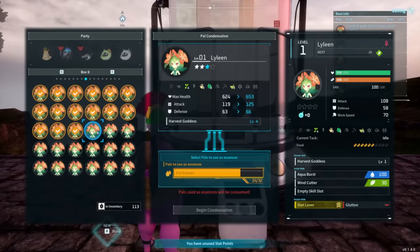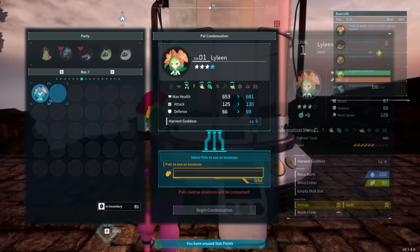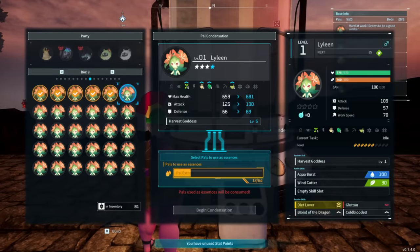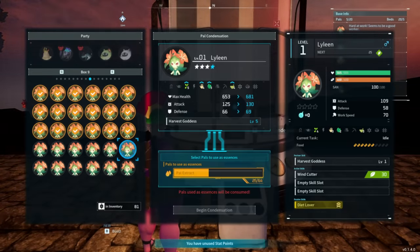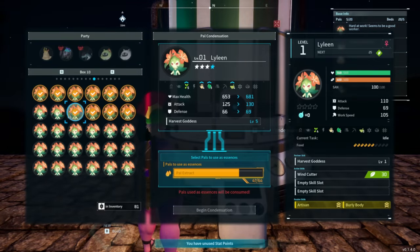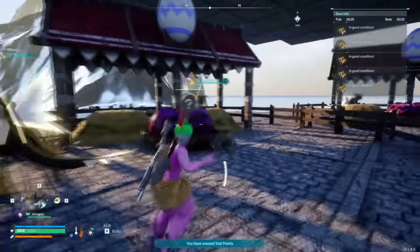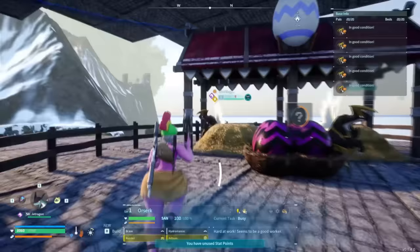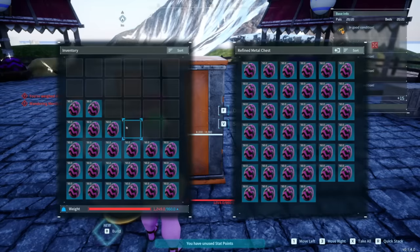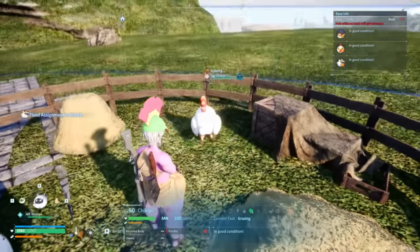You have to use a pal condenser to sacrifice pals to power up one specific pal. If that pal has a level four work skill and you level it up using that system, you push it from four to five — the real cap of these work skills. That's not easy though. It requires a hilarious 116 pals of one kind to sacrifice to make that one specific pal better. To best generate 116 pals of one kind, you'll want to do mass breeding to target a pal to produce many copies of it. We have a full guide on this concept on the channel if you're interested.